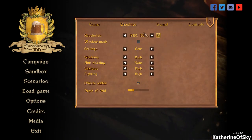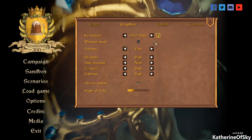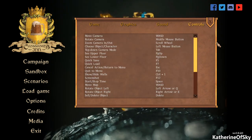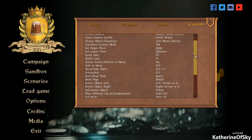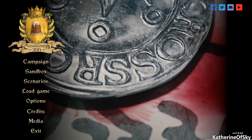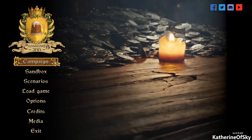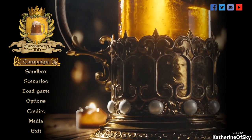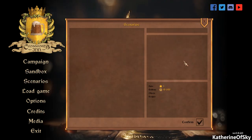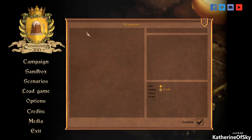Let's look at the options. We have graphics, though they don't save — it's annoying to change every time. Other options are here if you'd like to see. The controls cannot be changed; it's just a list to look at. I started out with a campaign but I really don't want to do any more of it because many things are going wrong. We can play the sandbox, and the scenarios field is basically blank.